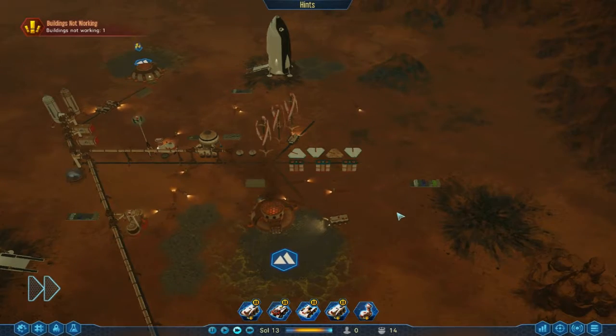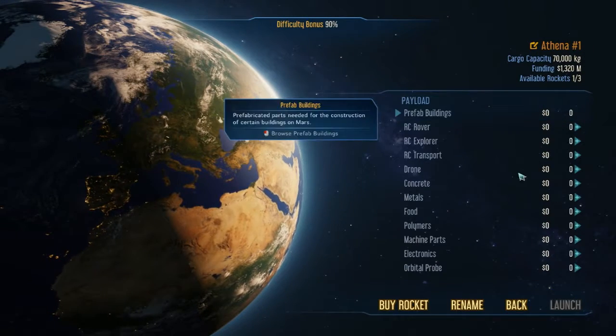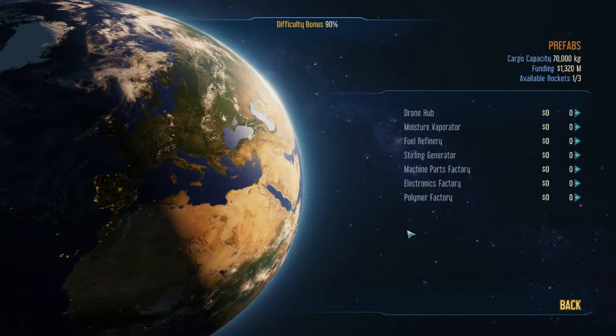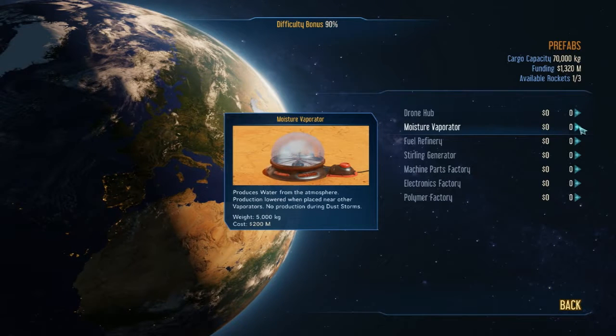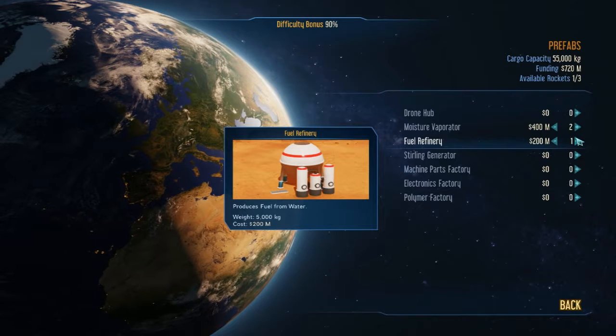Welcome back to our playthrough of Surviving Mars. Our rocket has finally got back to Earth, which is good because we need more cargo. First of all, I need at least two more of these — they're very expensive. I also want another fuel refinery.